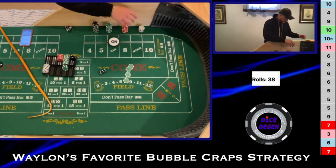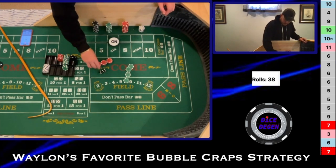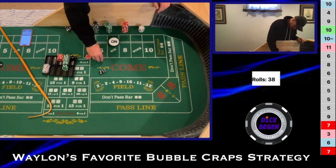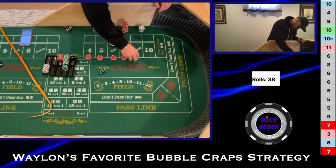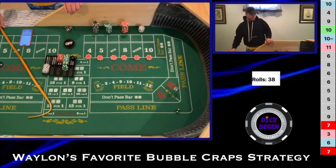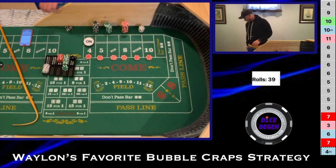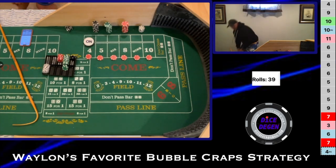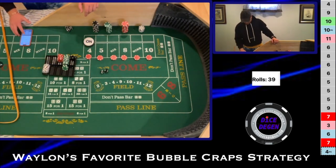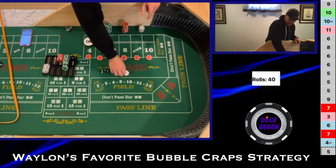I'm going to cash in $100 to get reds. Three units on everything, off on the come out. Hard four on the come out — two-two. Then a 3-2-5 in the corner — that's going to pay us $21 because we're at the $15 level. We're going to press everything again, three units. I'll drop another $100 to get more reds.